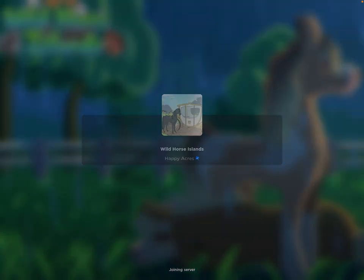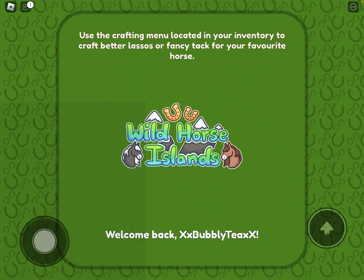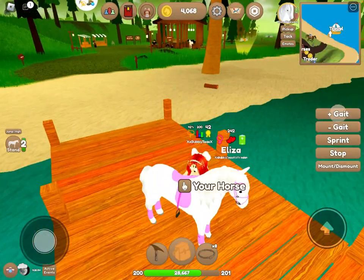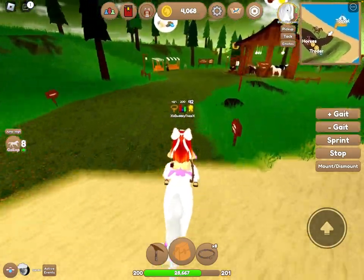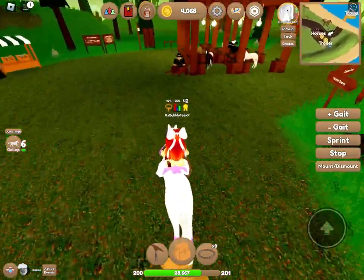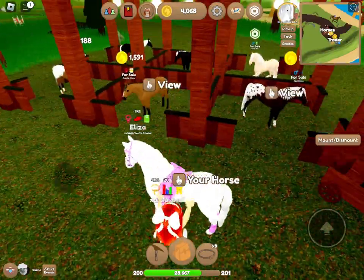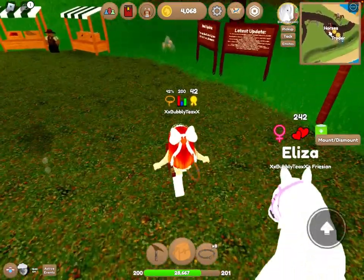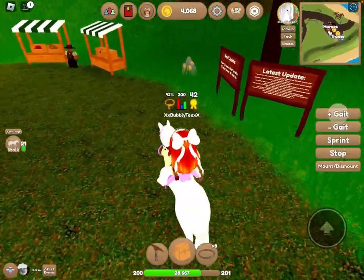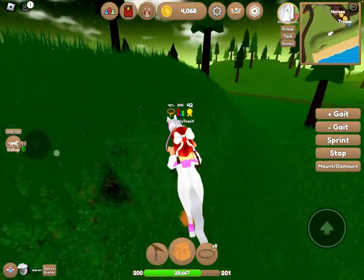Now the first thing you're going to want to do is go to Forest Island, because Frisians are the most common on Forest Island. So first you're going to want to have enough ropes, and first you're going to check the stalls and see what they have for sale, because sometimes I find good horses in here. Before the Frisian update they had a bunch of Frisians always in those things, but I don't think they do that anymore.